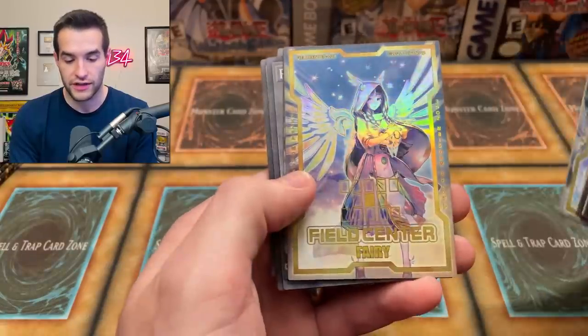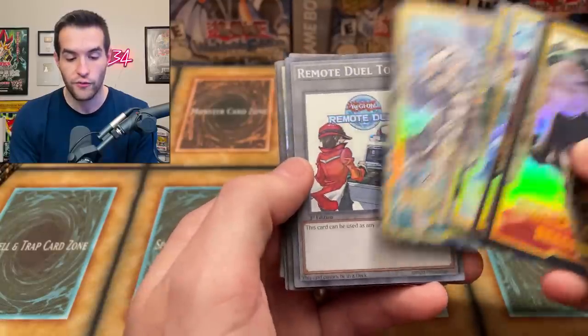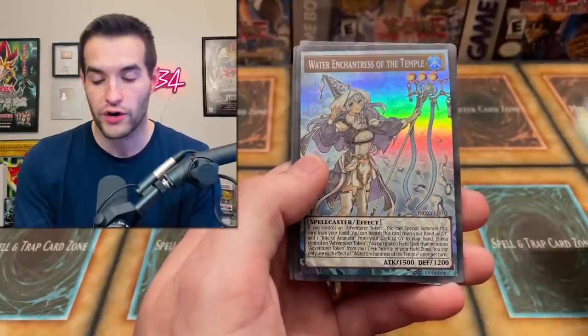Fairy. We've got the Adventurer — nice. Hopefully we can pull some Adventurers while we're doing that. Remote Duel Token — that's actually pretty sick. Oh, the full art Water Enchantress. So we're getting into the full art stuff. Let's see.